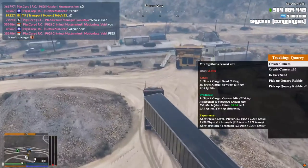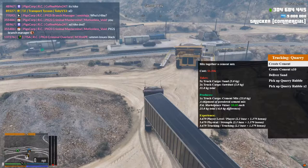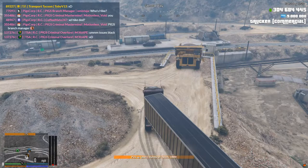So let's go ahead and get right into this. This episode is going to be ceramic tiles — this one is probably going to be the quickest out of all of them. The first thing you're going to do is come to the quarry and pick up your quarry rubble.